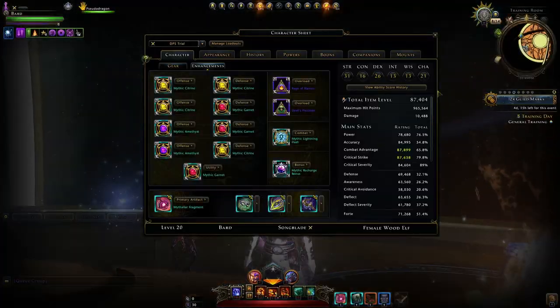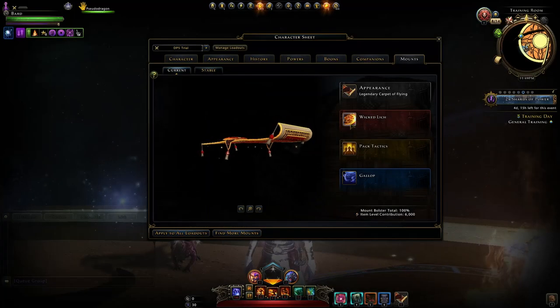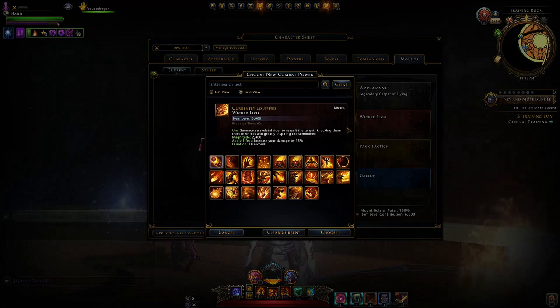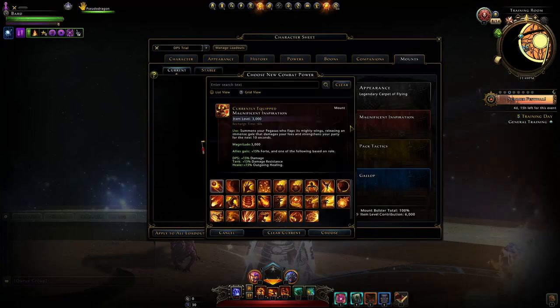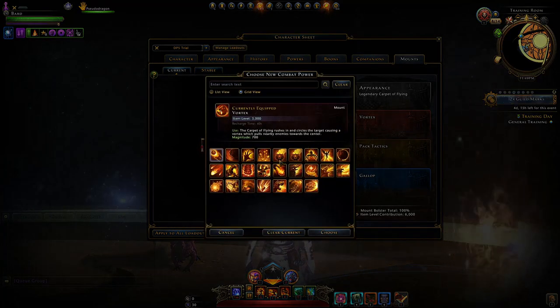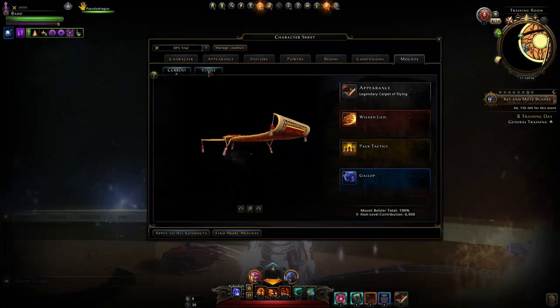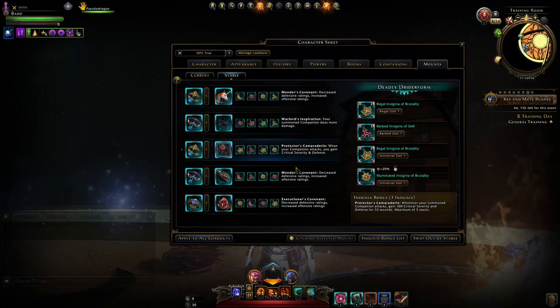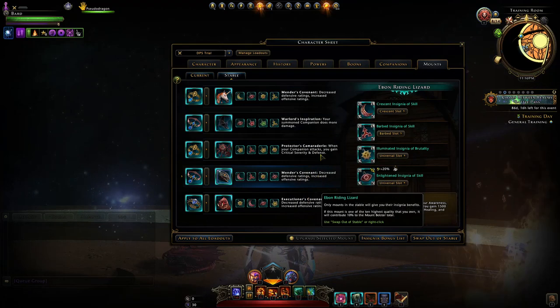Then we move to our mounts. For our Combat Power in single target, we use something based off Strength — Bigby's Crushing Hand. An alternative right now that's bugged and does more damage than intended is the Wicked Lich, though I personally wouldn't go out of my way to buy it since it could get fixed any day. For AoE damage I recommend the Pegasus or the Legendary Flying Carpet to vortex and group up enemies. For our Equip Power we have Pack Tactics — if somebody's already running Pack Tactics, I'd recommend Ferocity. For the Stable, this is the current setup with a bunch of four-slot mounts, and the Insignia bonuses are a bit of a mess.